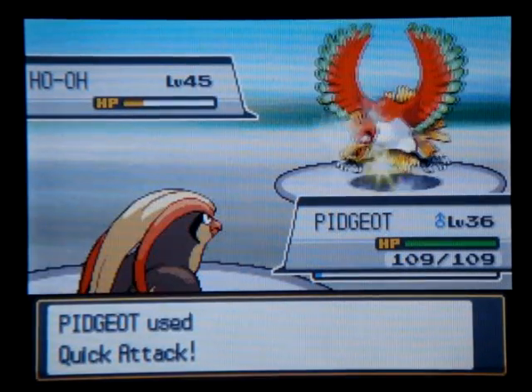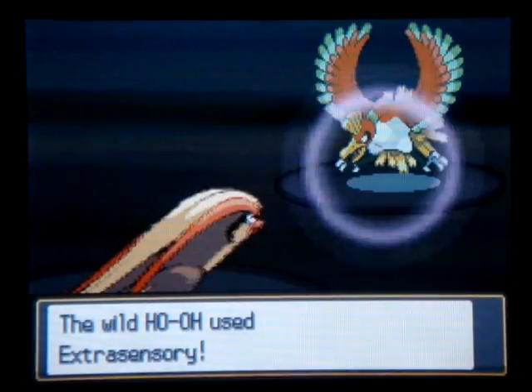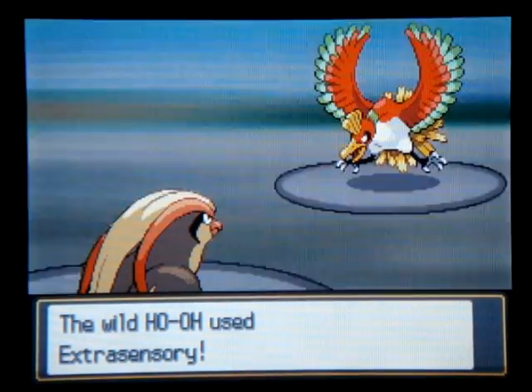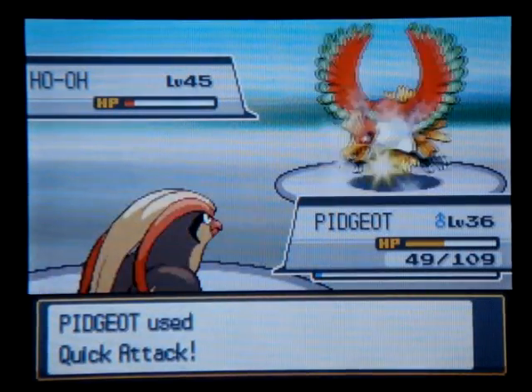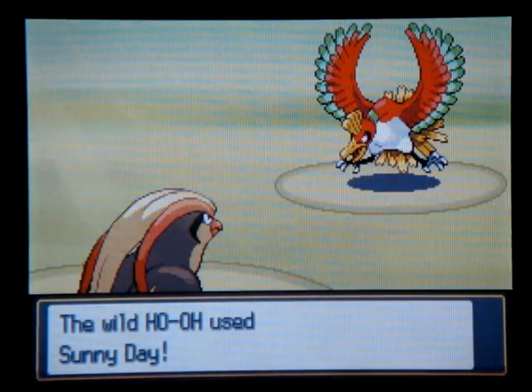I finally evolved Pidgeotto into Pidgeot. I think it should be able to survive this one Extra Sensory, so then a Quick Attack should be able to get Ho-Oh right down to really low — microscopic — health. All goes well. Beautiful. That's what I needed.